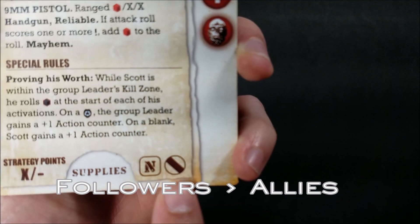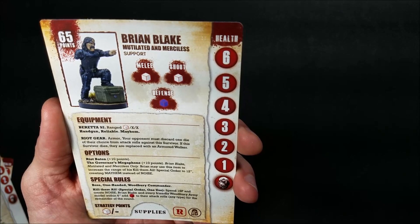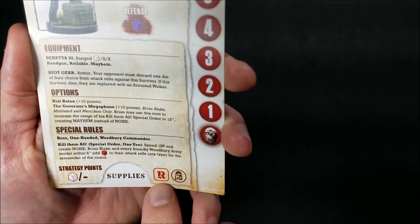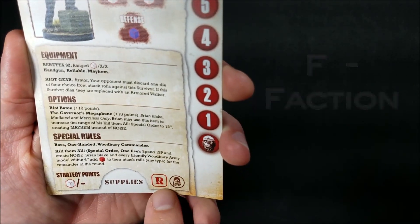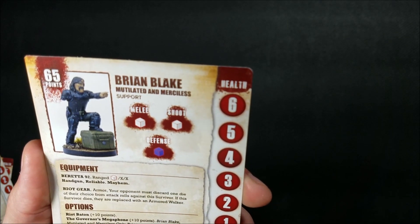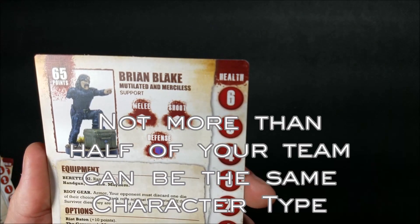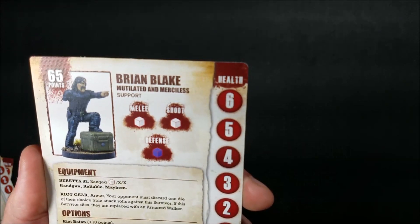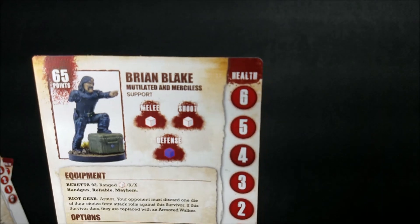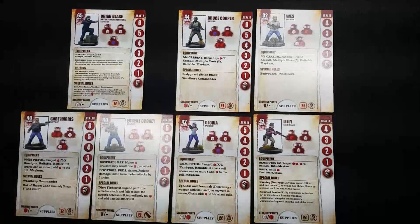The last part of FACTS is C and T for Character Type. Brian's character type is a support character. This is important because not more than half of your team can be the same character type. Certain characters are bruisers - better at melee combat. Some characters are marksmen - better at shooting. You can only have up to half of your army as the same character type.